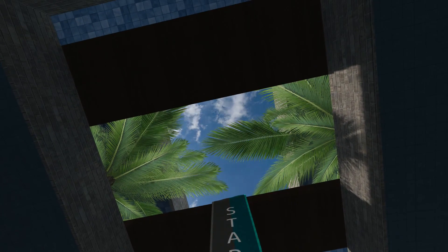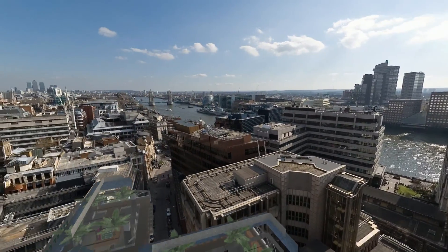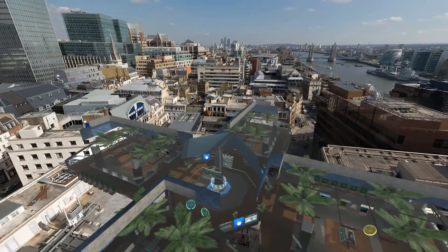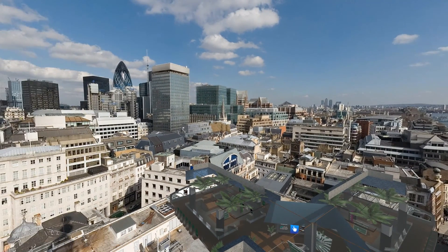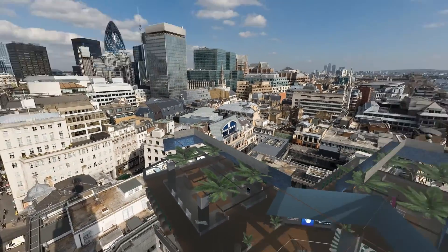Let's go outside and show you the skybox. The skybox is London — the position for this lobby is above the Monument to the Great Fire of London of 1666. So it's a skybox; you can just fly around and look at it.